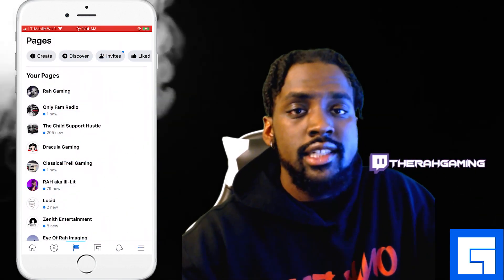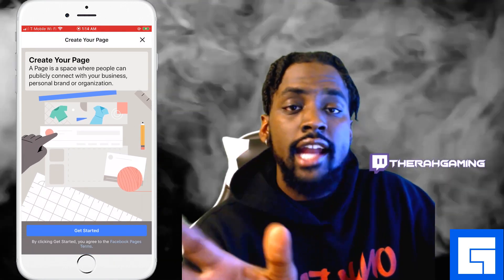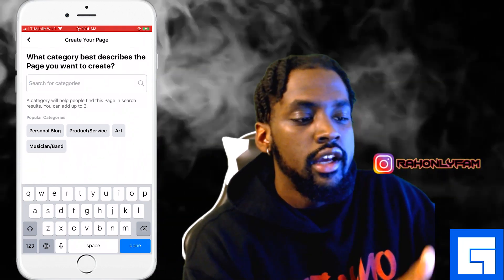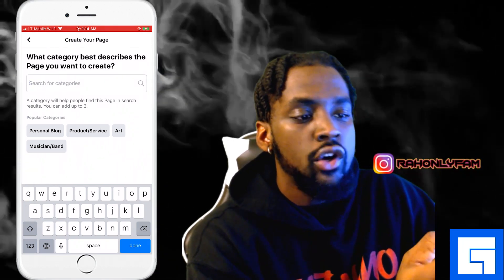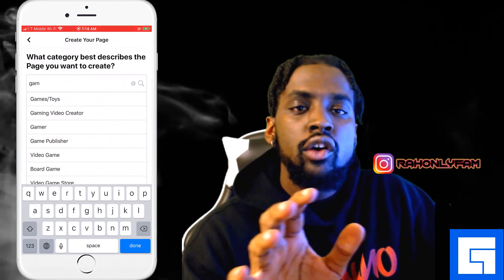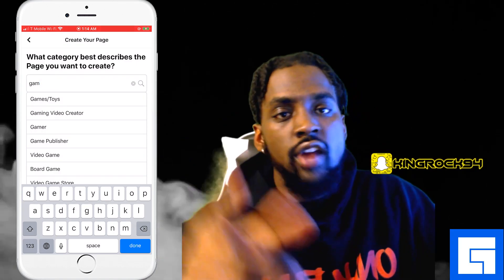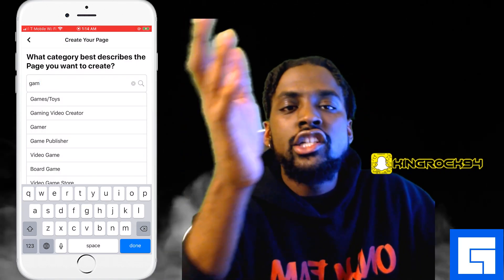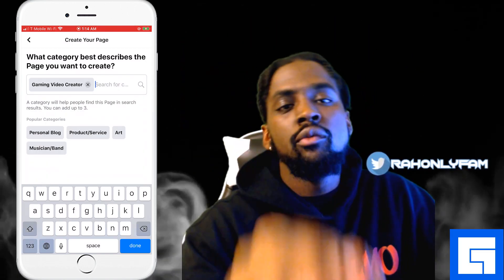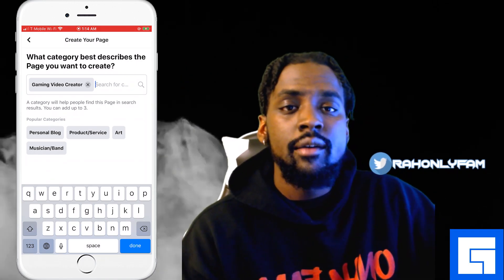Make sure you do not skip this step. When you go and press Get Started under categories, it says what category best describes the page you want to create. You're going to type GAM and Gaming Video Creator will auto-populate — make sure you click this. If you want to add artist, musician, graphic designer, or entertainer, make sure it comes after Gaming Video Creator. This is going to be essential and key to you monetizing your page and joining the Level Up program, so do not skip this step.